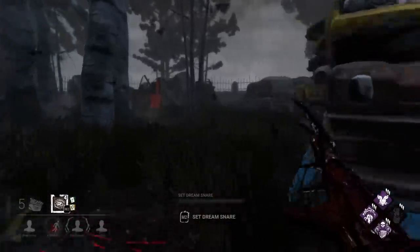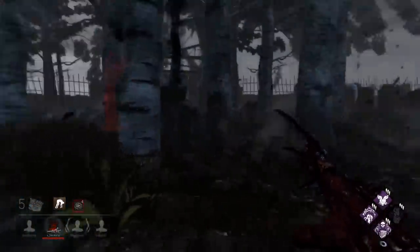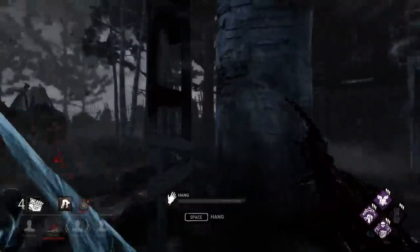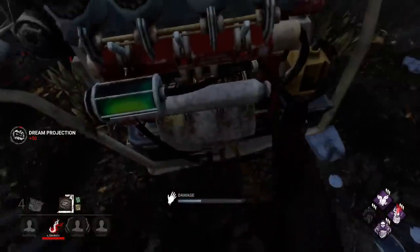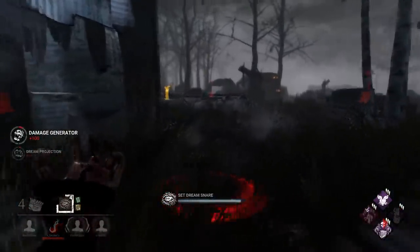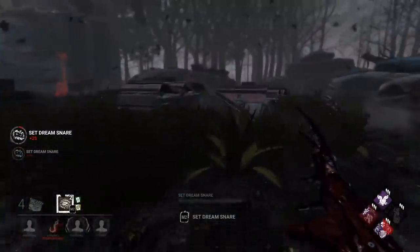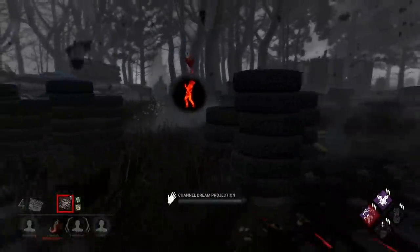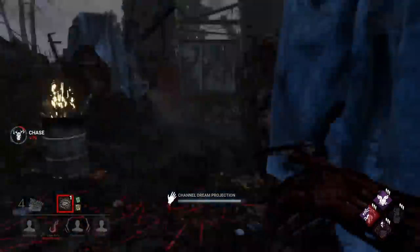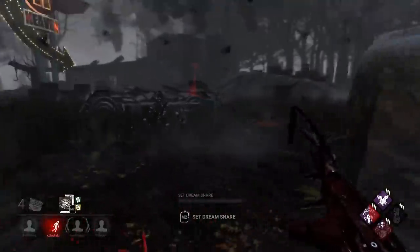I think they were on that gen, so I want to pressure it whenever my teleport's up. With Thrilling Tremors I can confirm they're there — yeah, they are. We gotta hurry up and get over there before they finish it. Okay, pog — I kicked it with Pop Goes the Weasel. Here's where I don't chase the person and just walk away. I want them to go back and tap it. Please be brave. I'm going to teleport back because I'm far enough away.